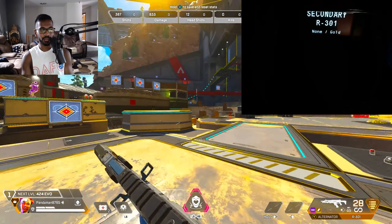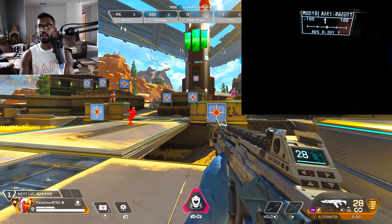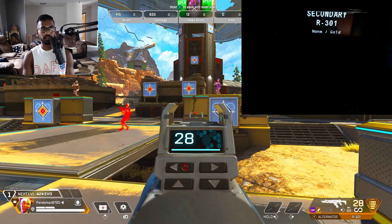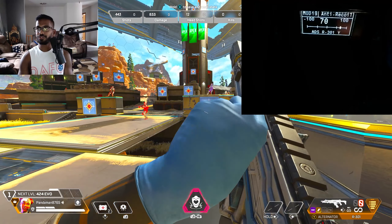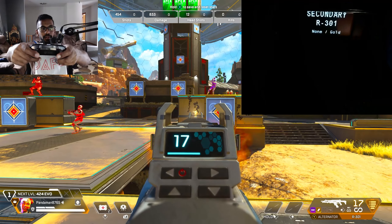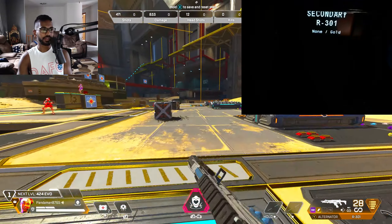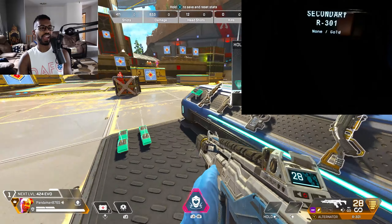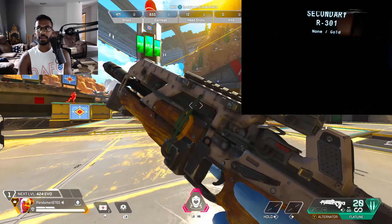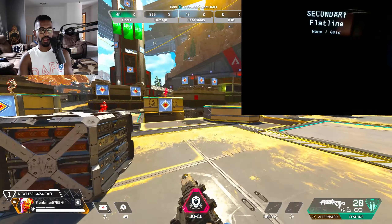We're going to use the R301. I'll put on a purple barrel. It's showing primary, so view button and B to switch to secondary. Now let's test the R301 — same thing, just straight up in the air. Hold the view button, press LT, go down to the Y value. Testing at 70 on the vertical — still shooting up quite a bit, so I'll increase to 90.